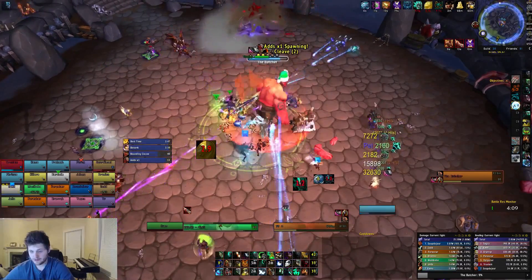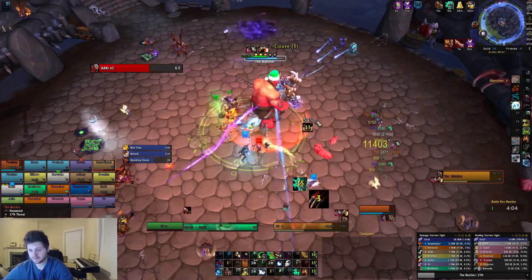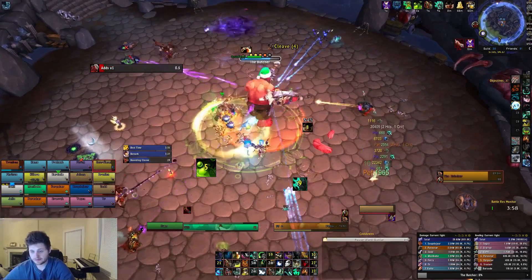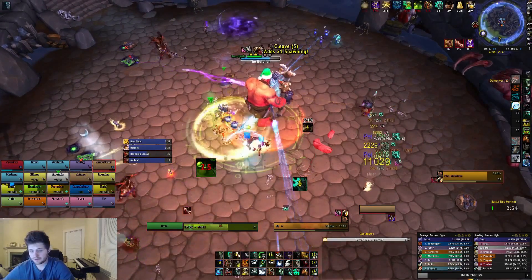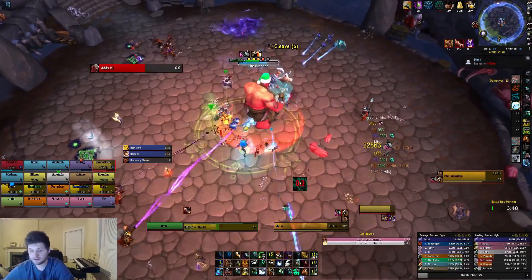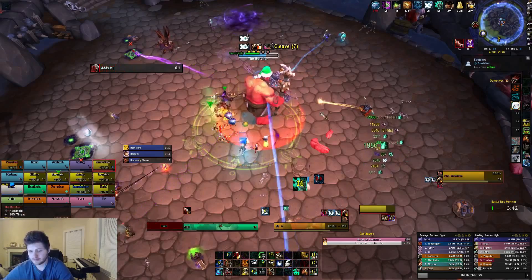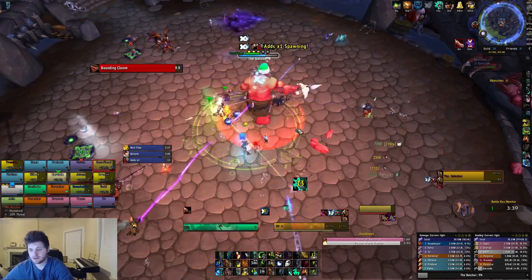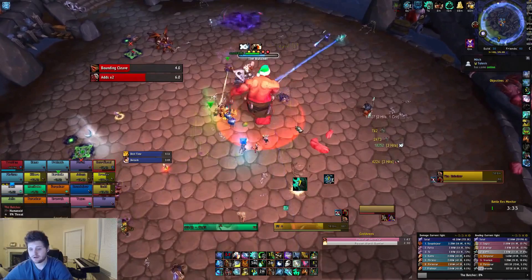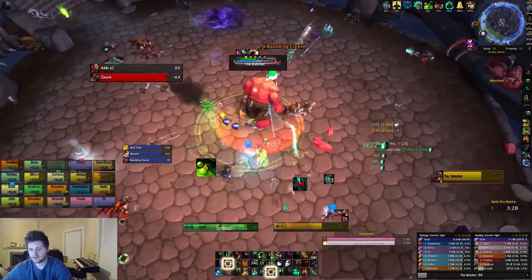Touch of Karma before the second stack is highly recommended. Touch of Karma is very good on this fight — it absorbs the whole DoT. Always Transcendence the boundings as you can watch me do. I'm going to give a few fight tips, which is why I'm going over this Butcher kill.